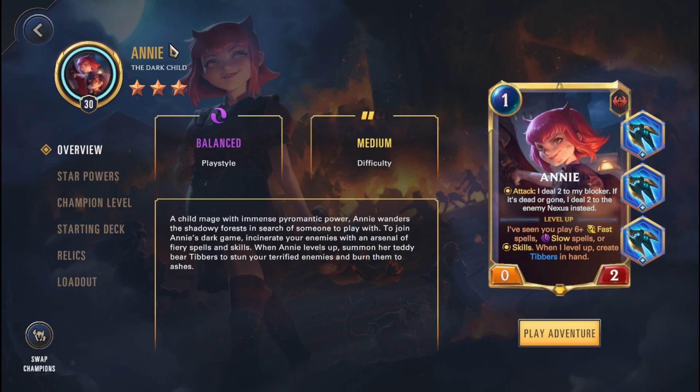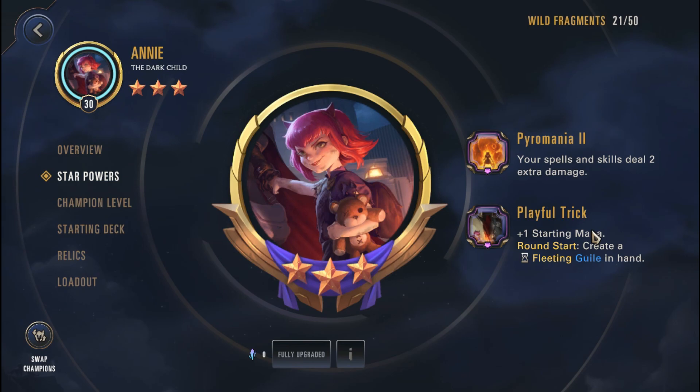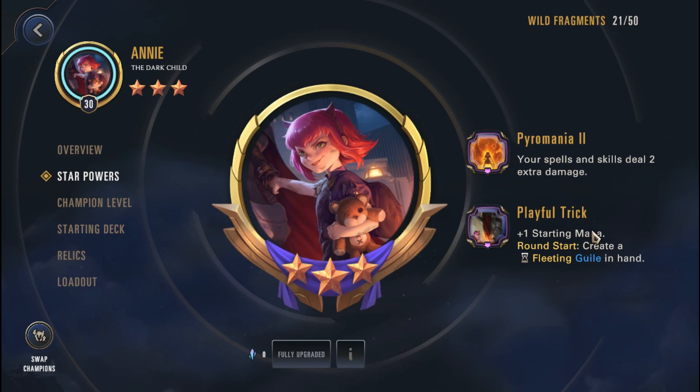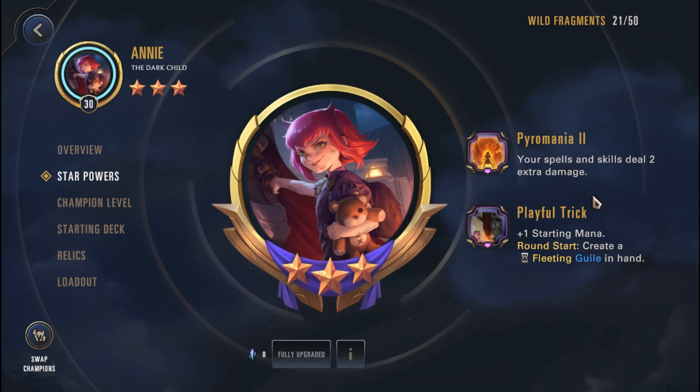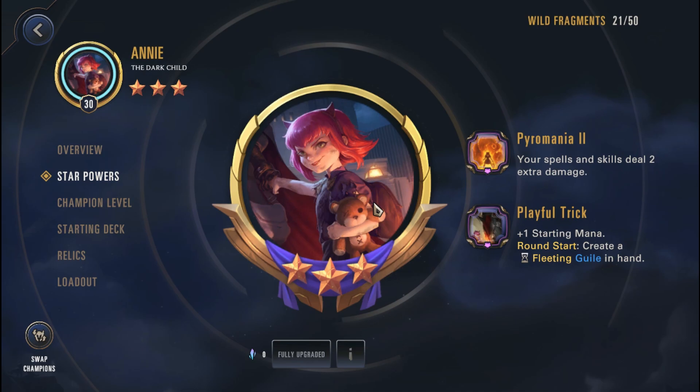The first one on this list is probably going to be Annie. In my opinion Annie is fairly decent to use — she's probably a little bit low effort and obviously going to get you some easy wins. In terms of the star powers, Pyromania 2 — your Spells and Skills do 2 extra damage — is the most important one here. The Play Full Trick giving plus one starring mana around Starcrate of Fleeting Garland hand is also there, but Pyromania 2 with spells and skills doing 2 extra damage is probably more important in my opinion.